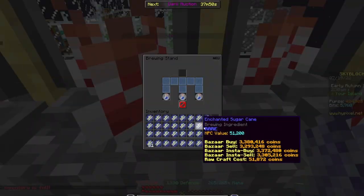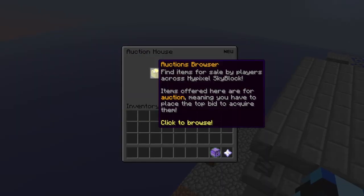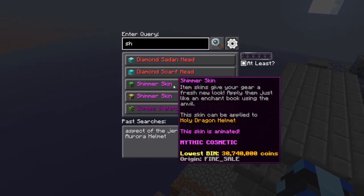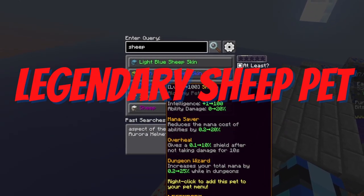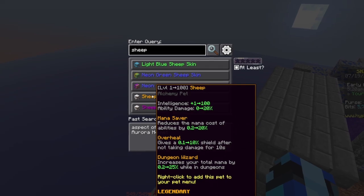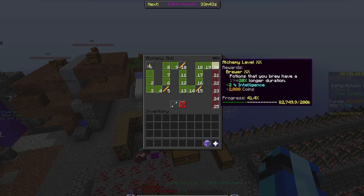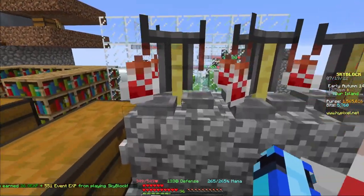Next, go ahead and fill in all of these brewing stands with the enchanted sugar cane. Before you collect anything, make sure you go get a legendary sheep pet — this is something you can level up super easily and sell. You also want to have a god potion equipped so that you are getting that XP as well.